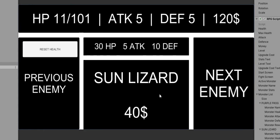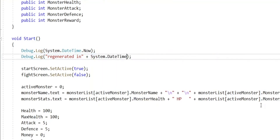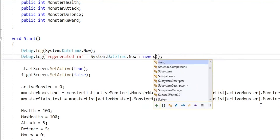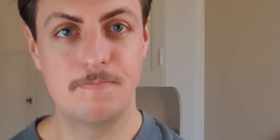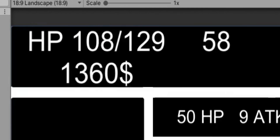But half an hour later I fixed it, and we can fight some lizards. Now we need a timer to regenerate health every 60 seconds — the timer has to run even when the game isn't being played, exactly like popular idle games. After messing around with everything I know nothing about, I remembered a tutorial I'd commented on: 'Nice, I've always wanted to make an idle game.' So thanks to Game Dev Shack — link in the description — and voilà, it works. I borrowed his code.